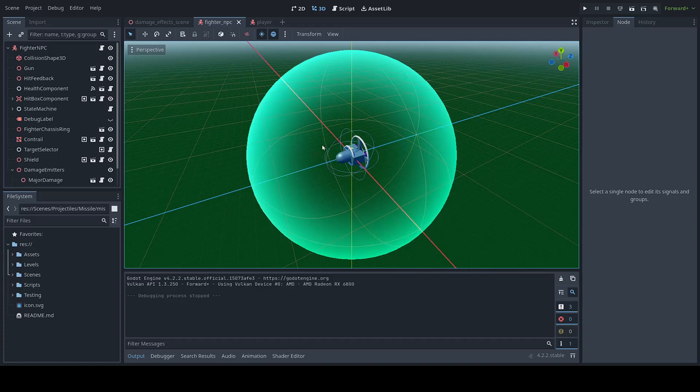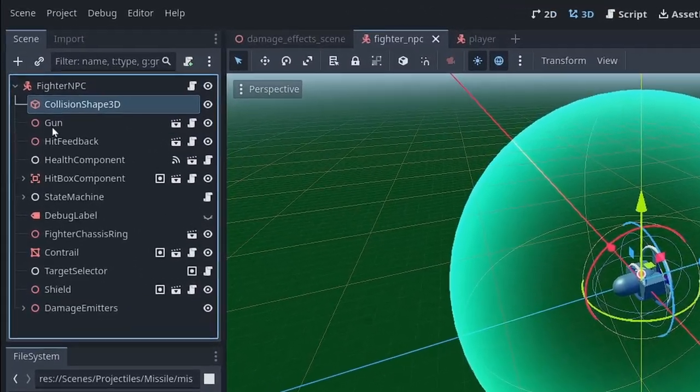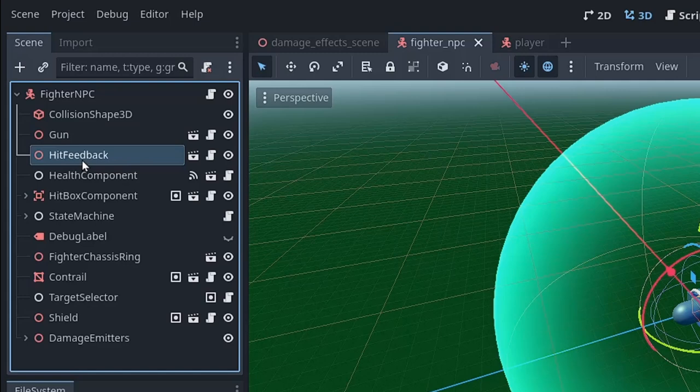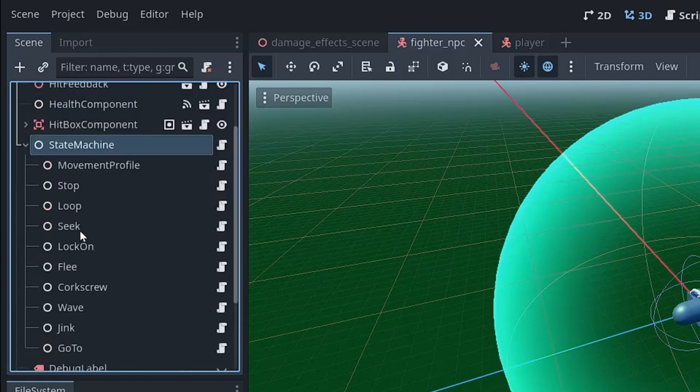There are a lot of components for the fighter NPC: its collision shape, a gun node from which the bullets appear, hit feedback that spawns particles, a health component, a hitbox component, and the state machine. The state machine is something I could go into more detail on at some future point — I followed a tutorial and then figured out what behaviors I wanted.